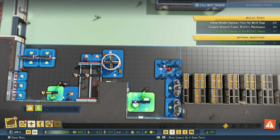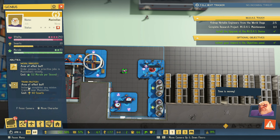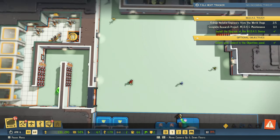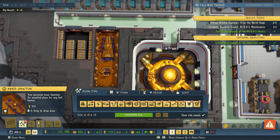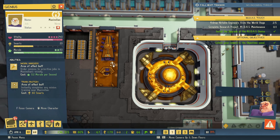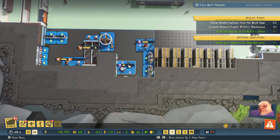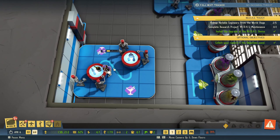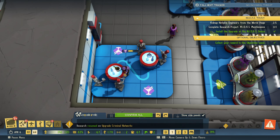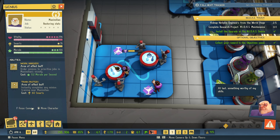Where's our socialite being trained? In here. Let's get Max over here. Our smarts are low. Why are you not recharging, Max? Go there. Reset. Get Max, come here, go sit there. But yeah, we need more socialites. It would be much much faster to have someone teaching. Now you have a teacher. Look at how fast this goes.